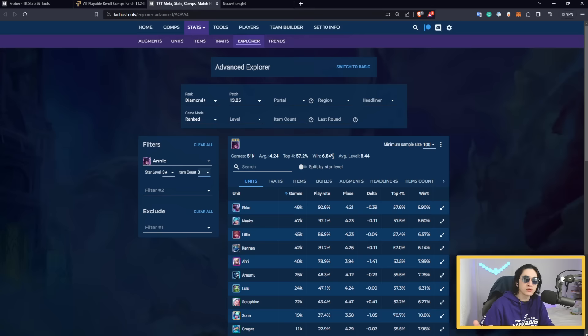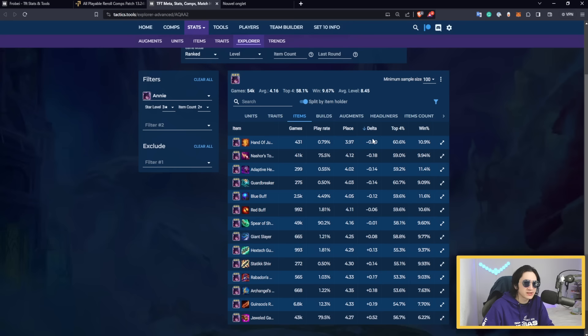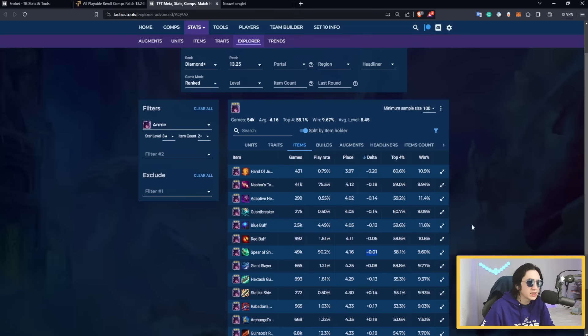Looking at the data on Tactic.tools with Annie re-roll and full items, the Emo trait has a better delta than Spellweaver — meaning Emo has a higher win rate in both top-four and first-place rates. For items, Hand of Justice actually shows as best but only has 400 games; Nashor's Tooth has 41k games and is reliable. Shojin is still very good, and you can see some people do lose with Annie despite good items.